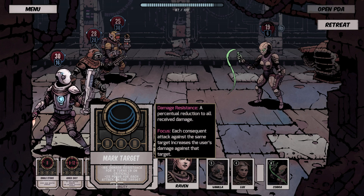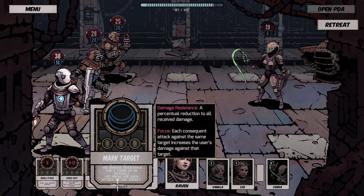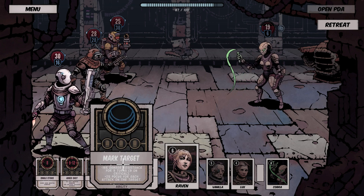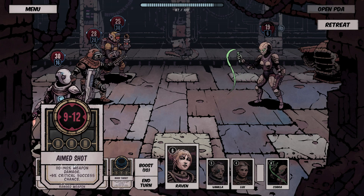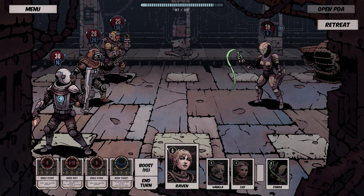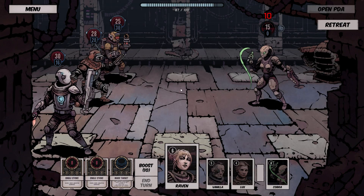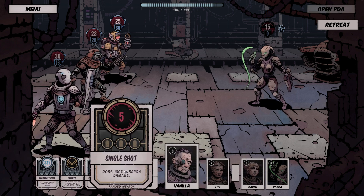Plus 2 focus for each attack on target — each subsequent attack against the same target increases the user's damage against that target. I don't really think we need to worry about marking a target that's almost dead and is stunned for 2 turns, or 1 extra turn. We still have 1 action plus another turn of stun, so... kill it!